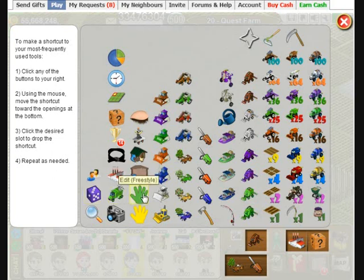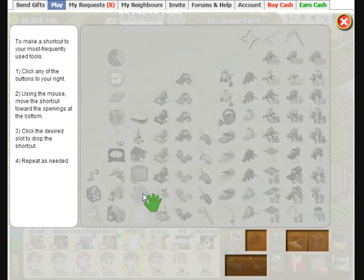All you do is click on the tool that you want. I'm going to choose my Green Hand, I click on that once, and then I click on where I want to move it to.